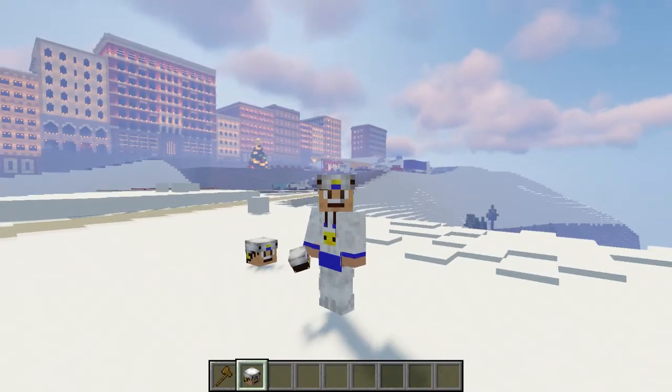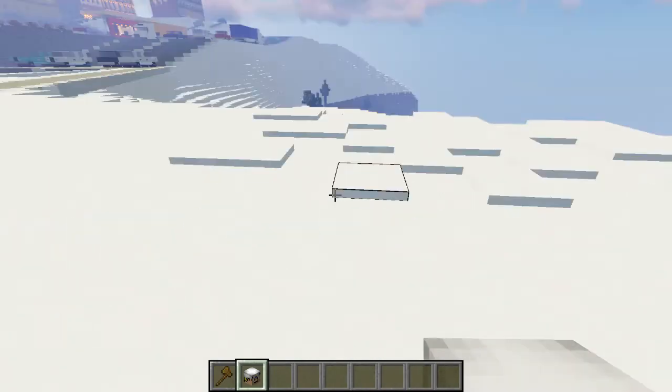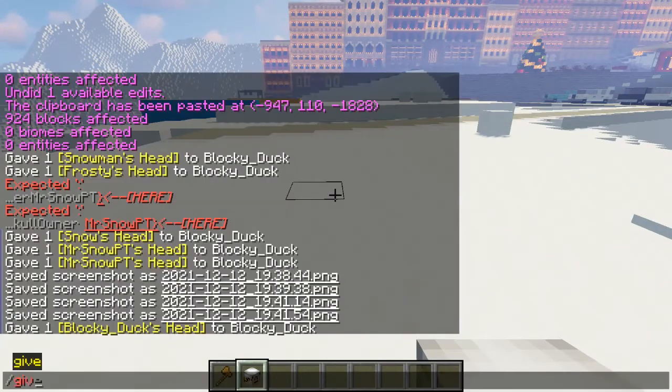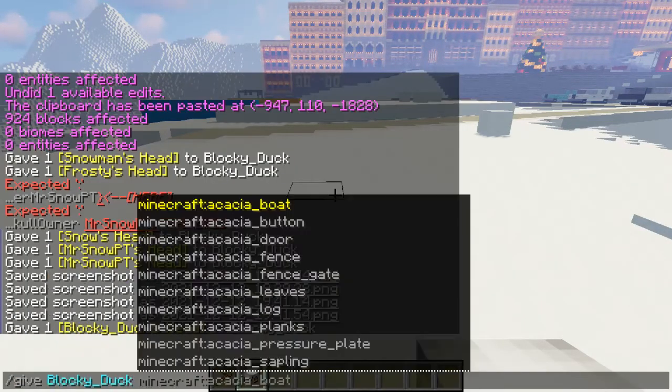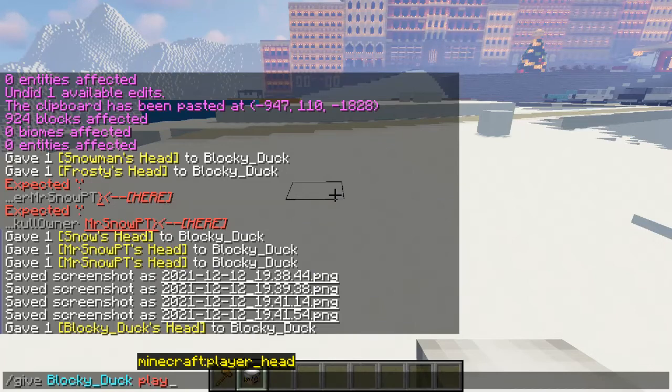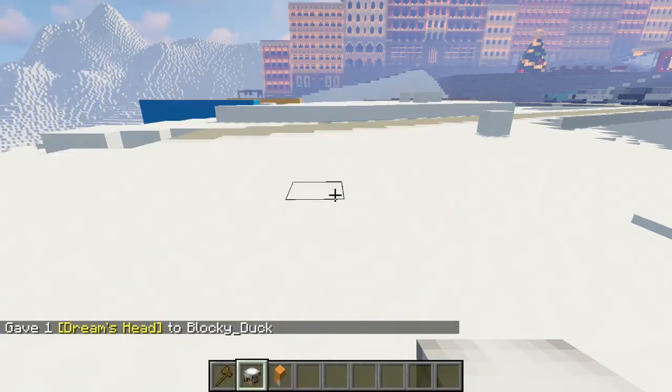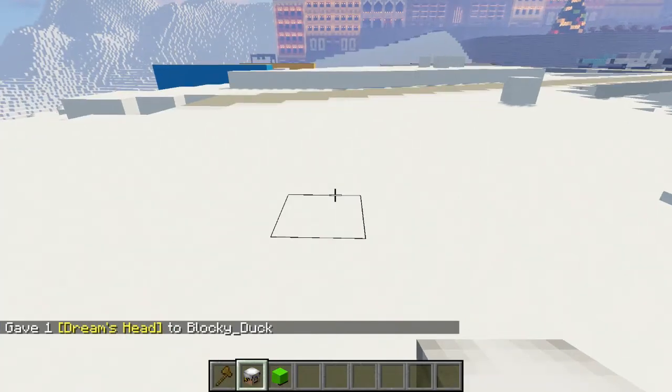Now I will also go ahead and do another one just to show you how to get a player head that's not your username. So once again, go ahead and type in 'give', select your username, and then type in 'player head'. And without hitting any spaces, you want to put bracket, SkullOwner, and then colon. And we will just choose a random Minecrafter — we'll just do Dream, so D-R-E-A-M. And then put in the bracket and hit enter.